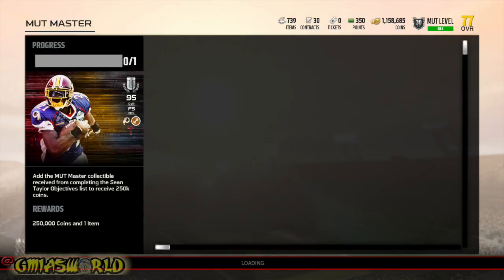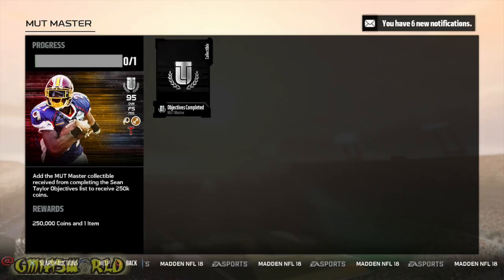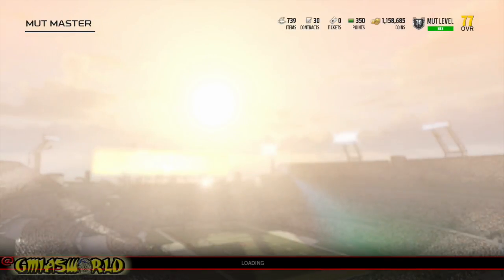Add the Mutt Master collectible from clue — so you could do this again? Hold on, wait a minute, because I already did this once. Why isn't it one of one? I wonder why this is like this. Is EA Sports saying you could do the whole thing again? Because I don't think it's possible — they don't give you the list again. Add the Mutt Master collectible to receive a clue list to receive 250 coins. So after I do all of that, you get the additional 250 coins from the collectible? So we just figured it out together — I see what's going on. That's why it was 0 of 1.